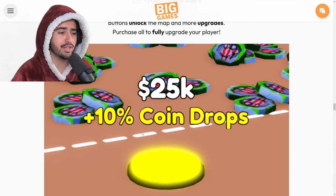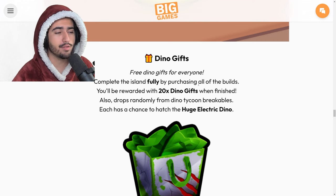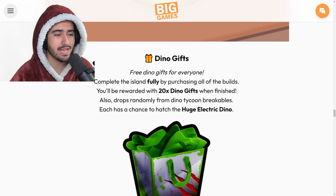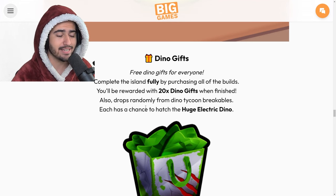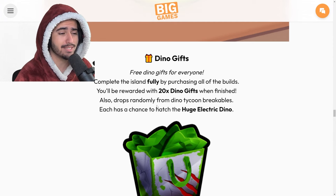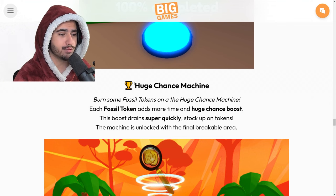The rewards on the island are essentially dino gifts. The main way to get them - the objective of the event world - is to fully complete your island by purchasing all options, which gives you 20 free dino gifts. You can also get dino gifts randomly from drops just by grinding the breakable areas. In about 10 minutes of playing I had one drop for me, so it seems like a decent chance. You can also get the Huge Electric Dino from this gift bag.